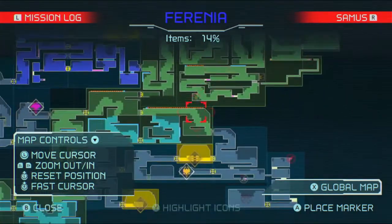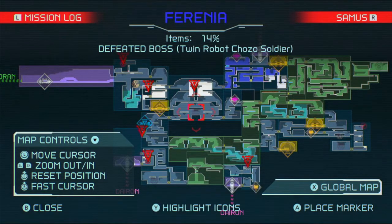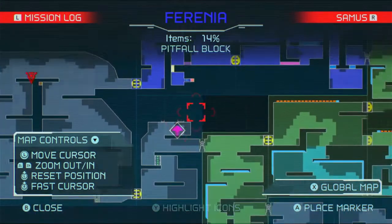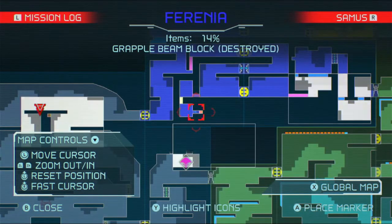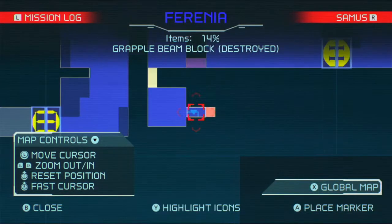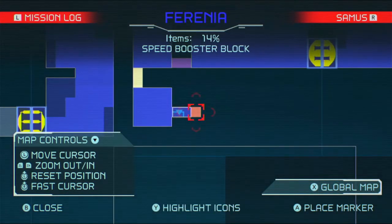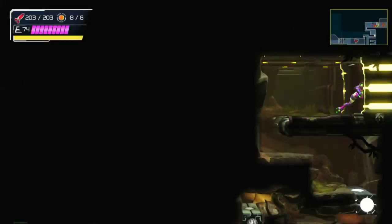Doesn't look like there's anything else on this side though. There's also something there — I see those pitfall blocks. But I remember that there and I don't know how to deal with that, because I destroyed that but then I have a speed booster block there. So I don't know what to do about that. Let's check the map some more. Elon's complete. Dairon — we have confusion, I believe, because of that speed booster block problem.